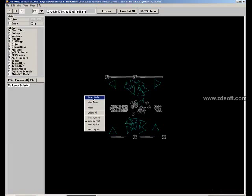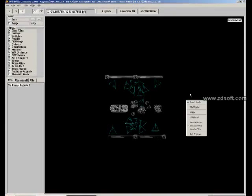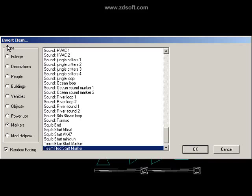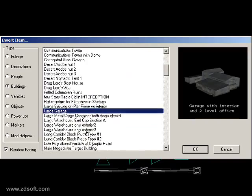Let's insert a building here. Right-click and select Insert mode, click wherever you want to create the building, and select the type of object — Building — and select any building you want.